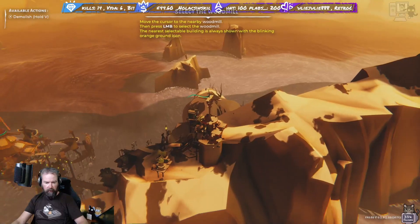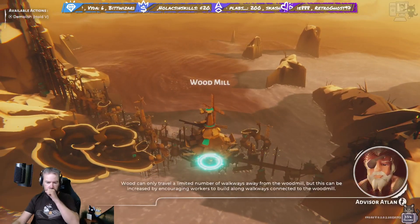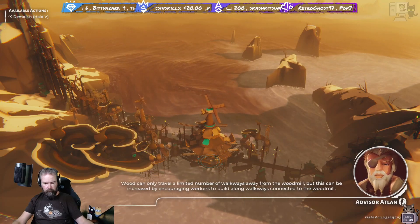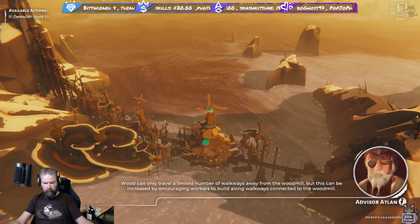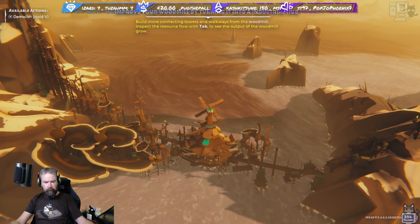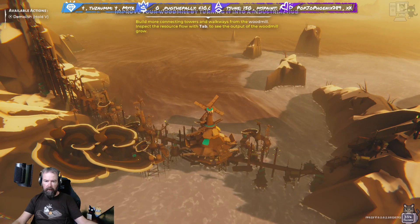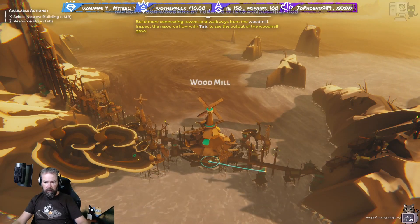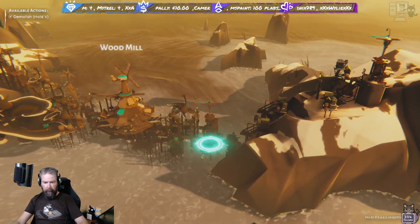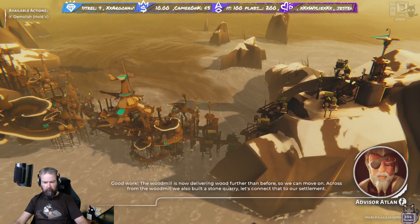We need to head back to the wood mill. Wood can only travel a limited number of walkways away from the wood mill, but this can be increased by encouraging workers to build along walkways connected to the wood mill. Build more connecting towers and walkways from the wood mill. Good work - the wood mill is now delivering wood further than before, so we can move on.